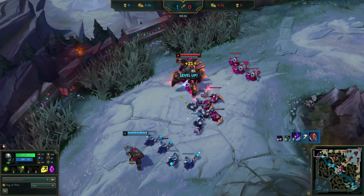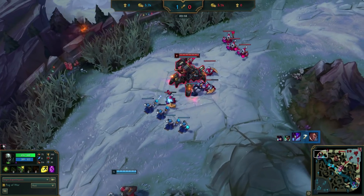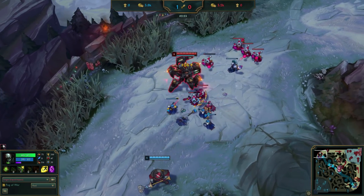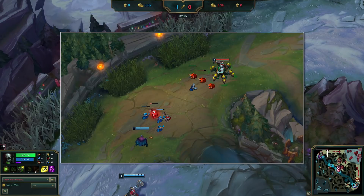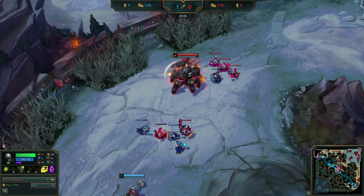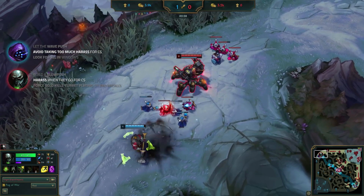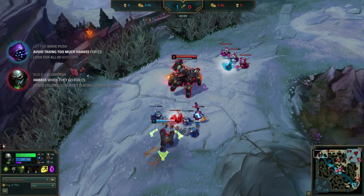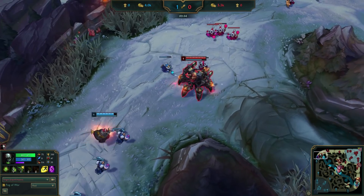Impact hits level 2 first as expected, so he walks towards Jax to pressure him. This seems small, but it's something we see low elo players struggle with constantly. Standing this far up means if Jax wants to walk up for a last hit, he's going to take damage walking up and walking back. If Impact was back at his own range minions, he wouldn't be in range to harass Jax until he was already at the minion. This pressures Jax into not even trying to go for those last hits. When Impact moves back, Jax thinks he's safe to grab one and walks up, but takes some harass. Impact couldn't pressure that as much as he wanted to because he would have missed one of his own last hits — CS over harass pretty much every time.